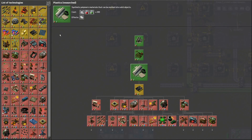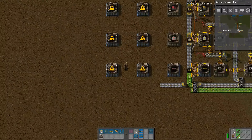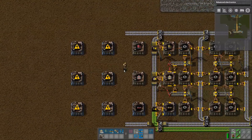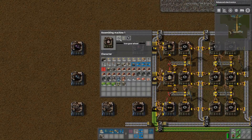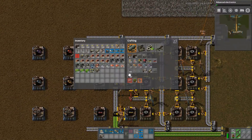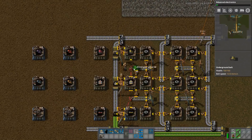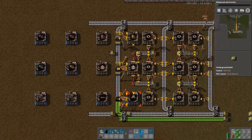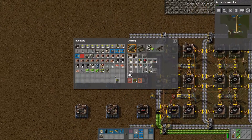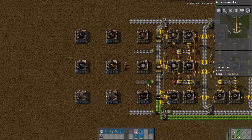That gives us plastics. What next? Advanced electronics — that would probably be a good one to do. What does this need? It just needs the gear wheels. I've got a stack now. I'll worry about the specifics of those later.